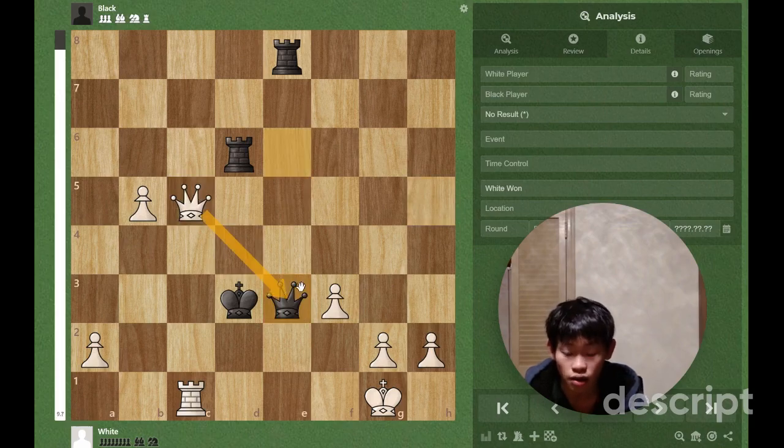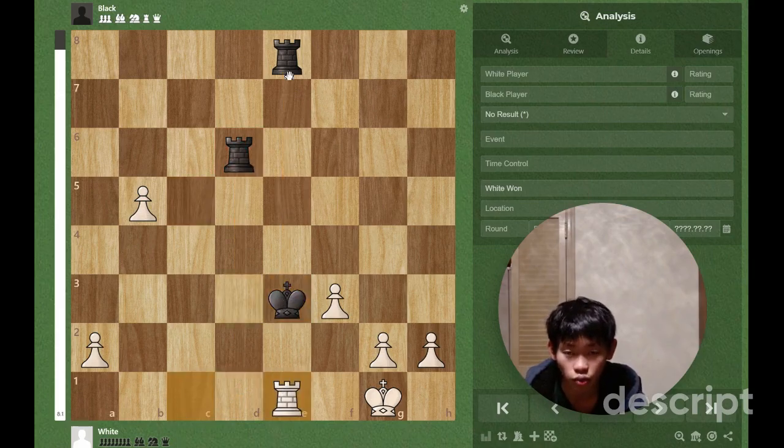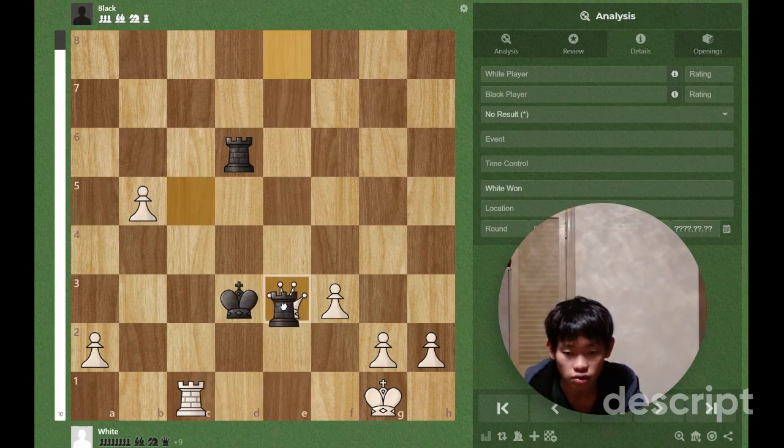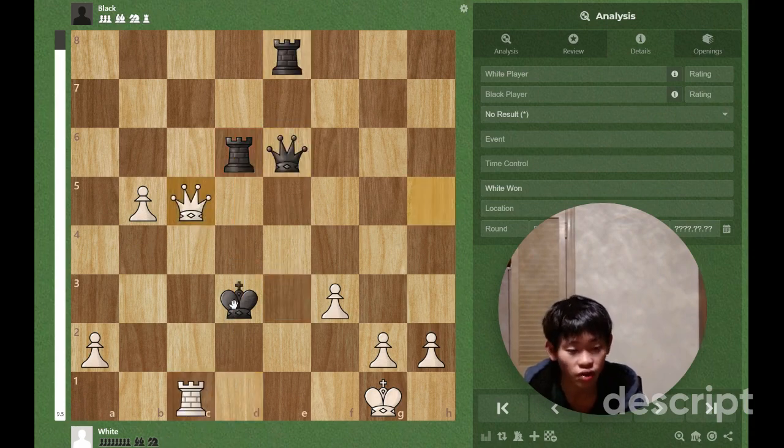So queen c5 is the answer, and we might reject this at first — as I did — because of queen e3 check. It looks like it just forces off the queens and then we are losing. But after queen takes c3 check, either capture leaves the king vulnerable to a skewer winning either rook: if king takes c3 there's rook e1 winning this rook; if rook takes c3 there is rook d1 winning this rook.